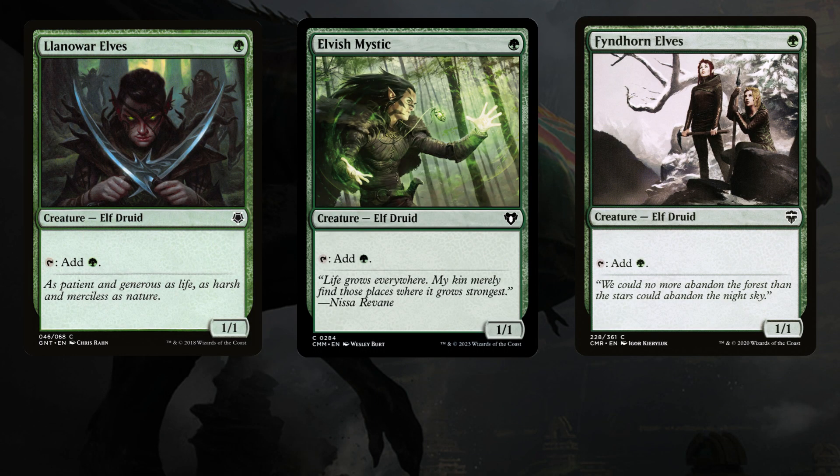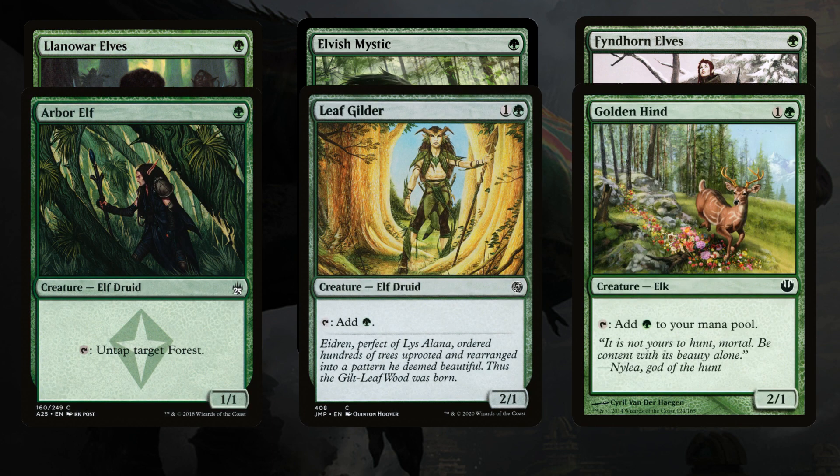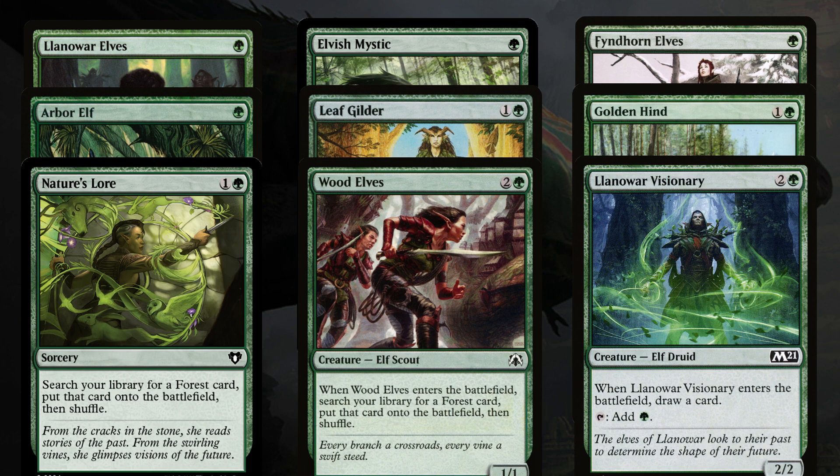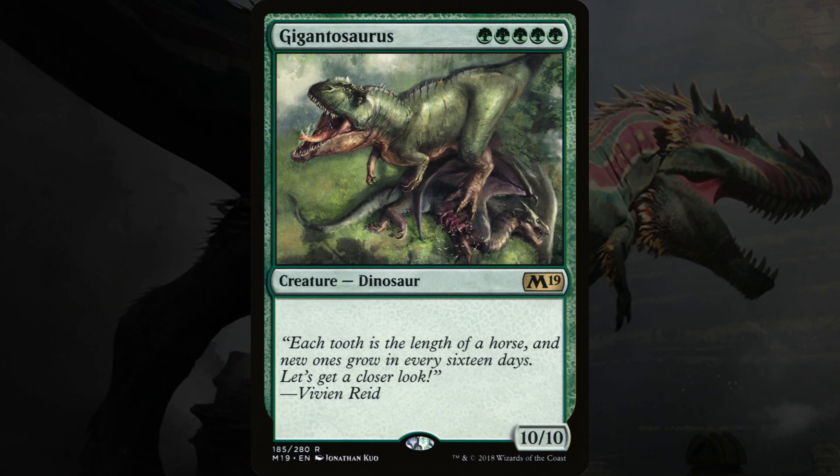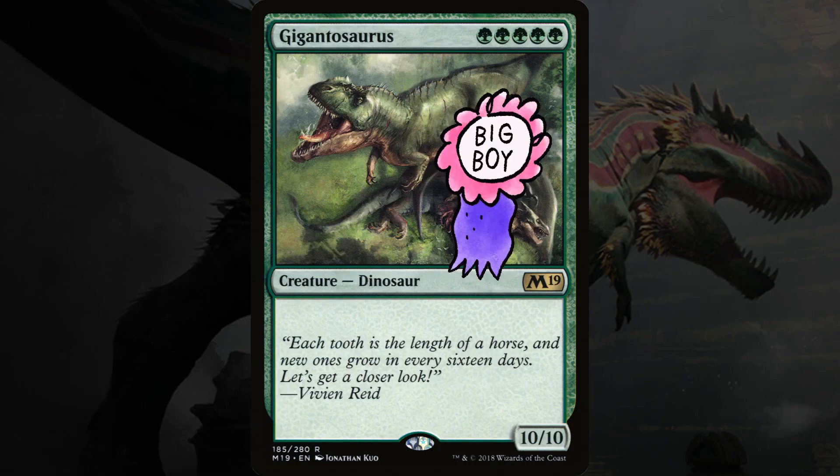First of all, we've got 10 ramp cards, eight of which are creatures. Ramp is anything that gets you ahead on mana, and if you can get ahead on mana, then you can cast bigger spells quicker. An ideal hand would have you ramp on turn one and turn two, then by turn three you'd have enough mana to cast something big.